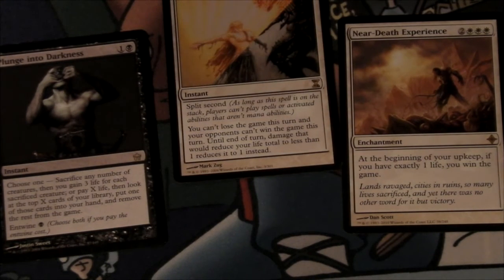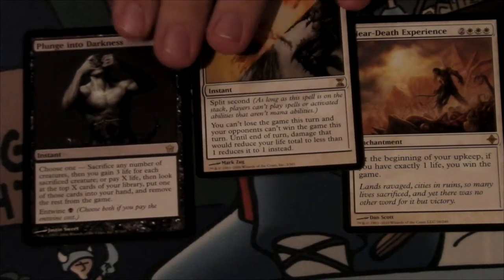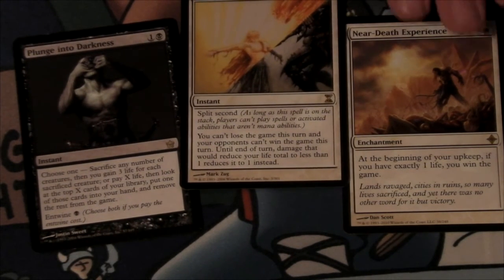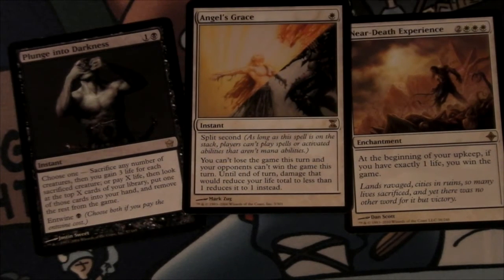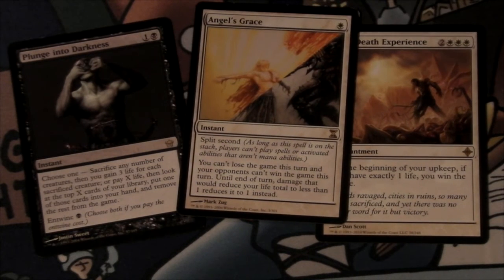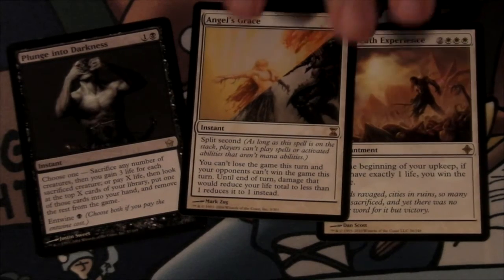Another line was: if they attacked you and you were at, say, five life, you could just cast Angel's Grace, go down to one, end your turn, and win with Near-Death Experience. There was also another creature in there called Wall of Blood. You want to do all the life-sacrificing at instant speed, which is why I included Wall of Blood. It just said: pay one life and give it plus one plus zero. The hardest part of the deck was getting to the triple white mana cost. But one of the best things was I could use the Pain Lands, Shock Lands, Caves of Koilos, City of Brass, and now Mana Confluence, because the deck didn't really care about taking damage.